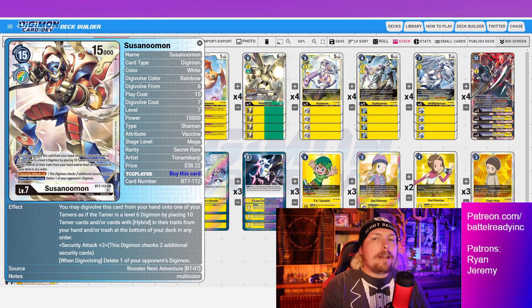Next, I'm running Susanomon. If you played yellow hybrid in BT7 format, you know how easy it is to deck out with this deck — so we run Susanomons literally just to put 10 cards back in the deck. He's also a very powerful card: Security Attack plus two when digivolving, and delete one of your opponent's Digimon. He's fantastic for mid to late games, since security control games go on and on. In the mirror match, games are often won and lost by who decks out first.